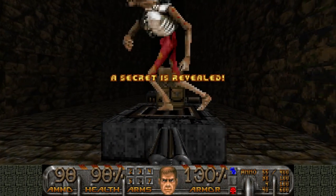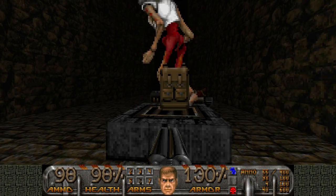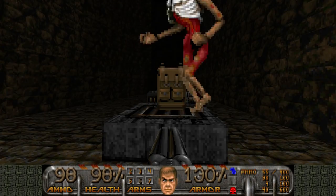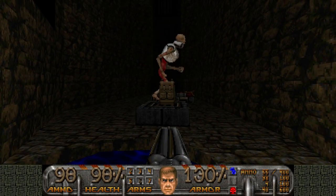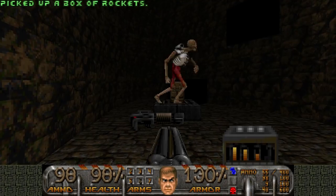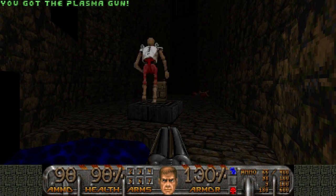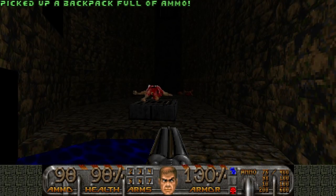There's a revenant and a chaingunner, but if you stand here, the revenant will never try to attack you. As we all know thanks to the analysis videos, revenants will not attack if you're within a certain radius. If you take a step back he will attack. At this distance he's gonna try for a melee attack but he cannot, because for that you have to be really close. That chaingunner there — I didn't even know he could shoot you.